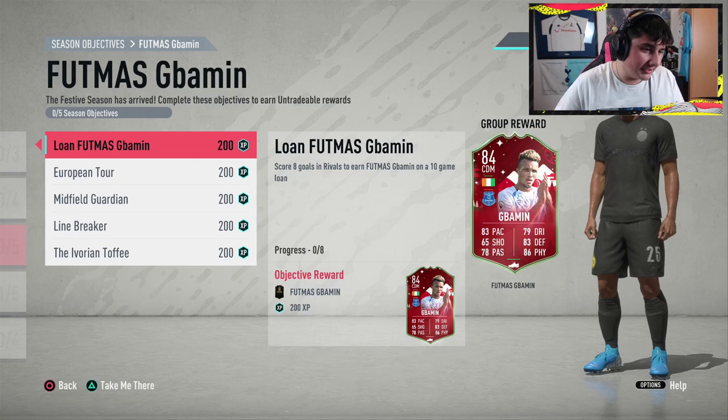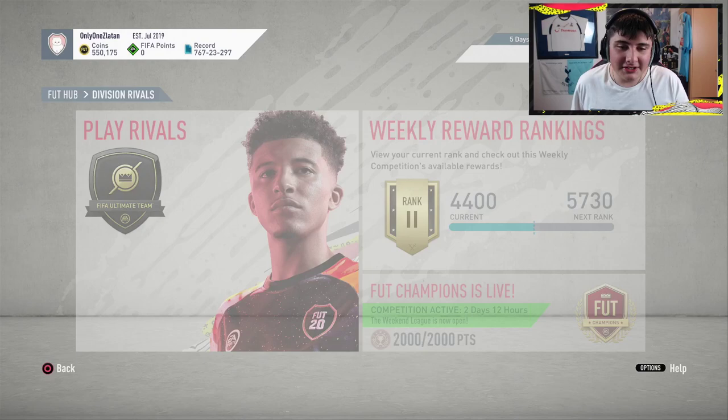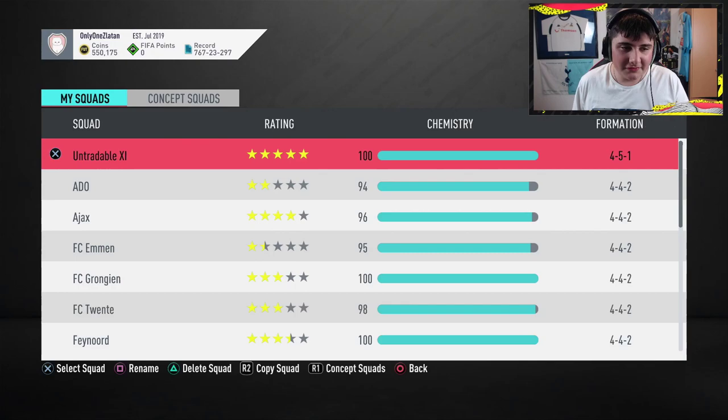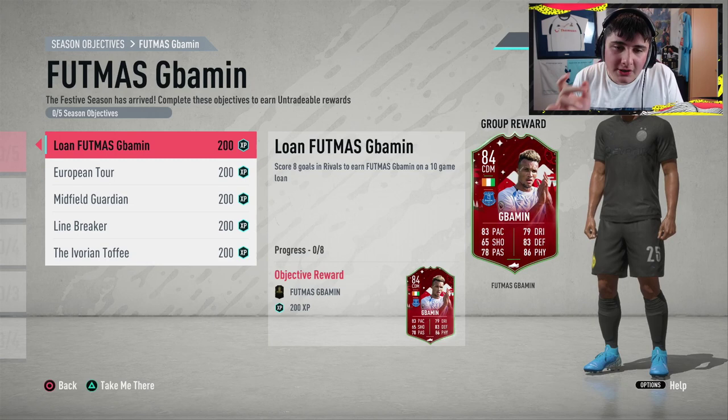Most of these are self-explanatory, but some of you guys might need help. The first one is obviously very easy. For some reason, you have to complete the loan to get the actual one. This is literally just score eight goals in rivals. You don't need me to tell you how to do this - all you have to do is go into rivals and score eight goals. However, what you want to do is kill two birds with one stone. This is how we're going to do it fast - you do a couple all at once.